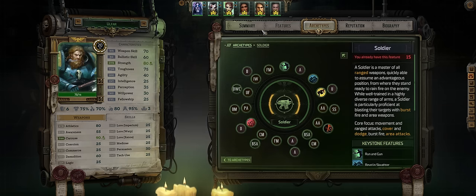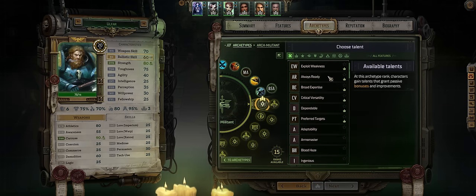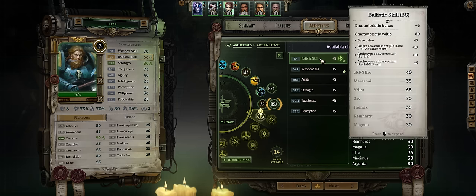Sadly a lot of the Soldier talents aren't really as optimal as I'd like. But anyways, for level 21 pick Always Ready, so that you'll already begin combat with more stacks of versatility — and the higher your versatility, the more damage, 2-hit chance, and also critical chance. For stats, the higher your Ballistic Skill the better, so let's start increasing it.